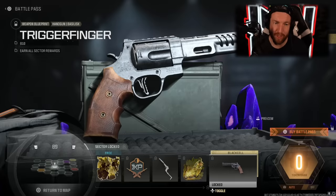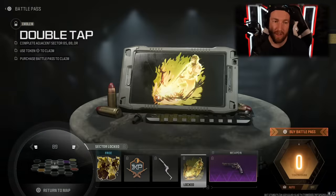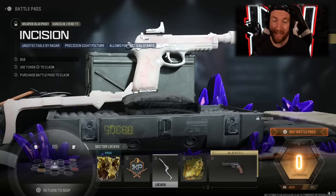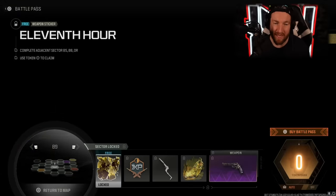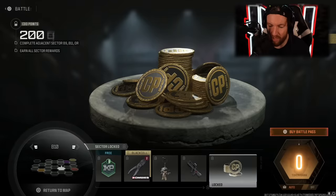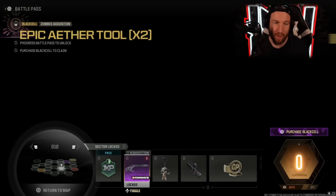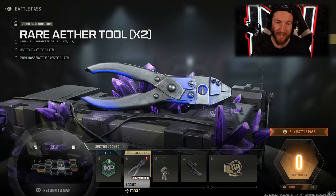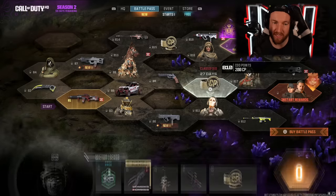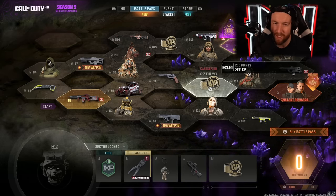Moving to B9, we have another weapon blueprint called the Trigger Finger — this just looks like the Basilisk, so I'm confused as to what they did with it. The Black Cell version called the Opus looks much, much better. We also have an Emblem and the Incision — I actually really like this weapon blueprint; it's completely whited out and you can almost see veins going through it. Then 30 minutes of double Weapon XP and a Weapon Sticker. In B10, we have 100 COD points, the Better Days FR556 — which just has blood on it — the Find Out Weapon Charm, an Epic Ether Tool and a Rare Ether Tool for zombies, 30 minutes of double XP. I still don't know how I feel about getting consumable items in the Battle Pass that you just use and they disappear.